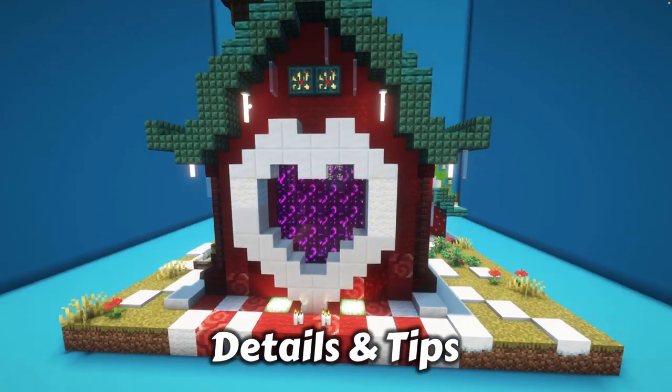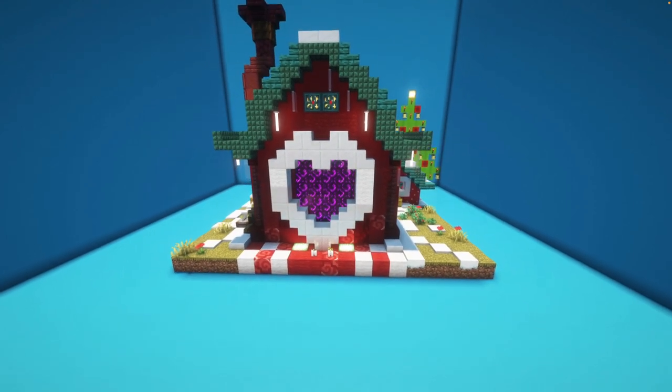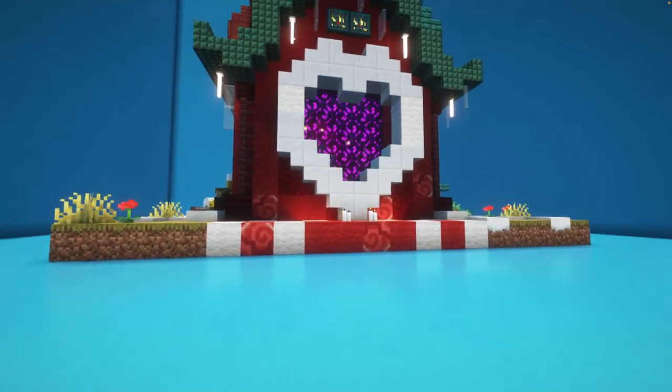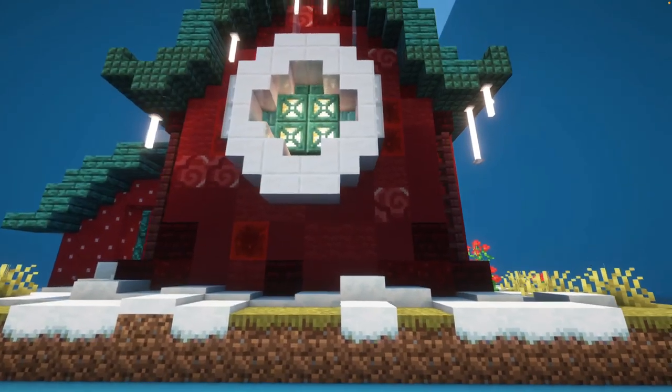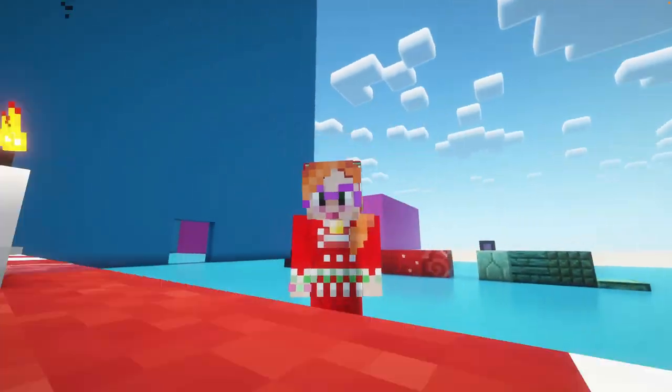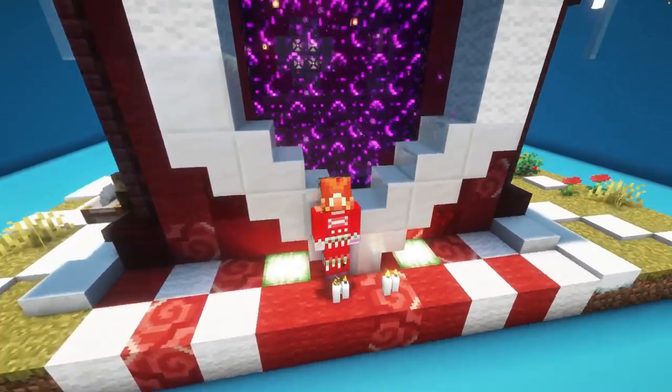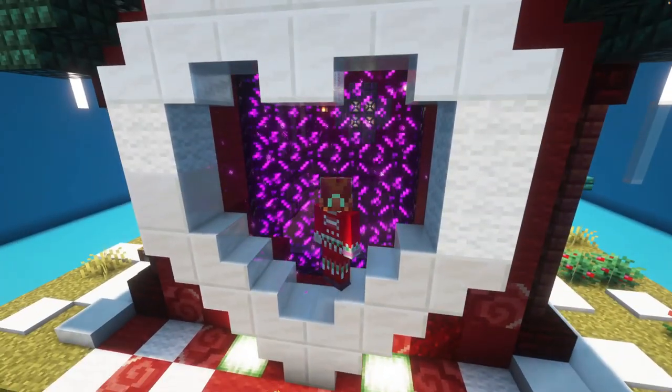Now let's look at the building in some more detail. As you can see the portal is mostly made up out of blocks that you can turn into slabs and stairs, like the quartz, and the same for the round window at the back. And these candles at the entrance are actually quite important — the entrance is actually one and a half blocks high so you need to jump on the candles to get in.